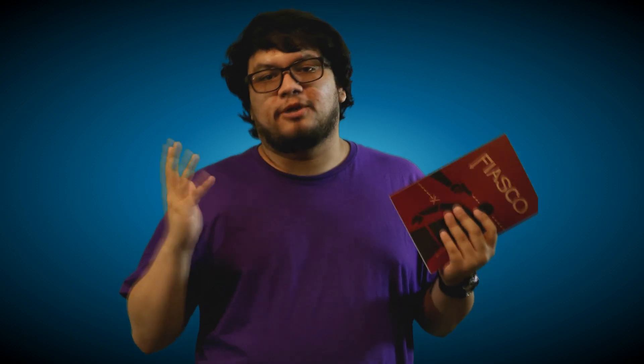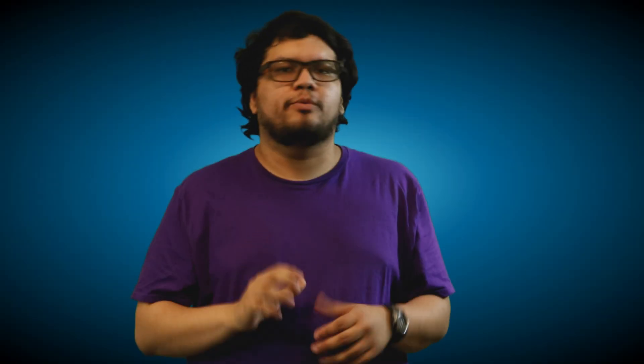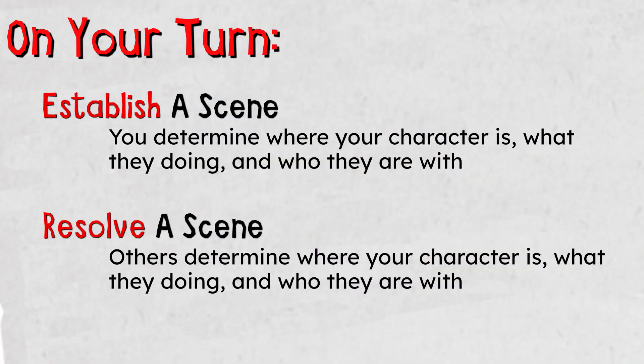Once character creation is done, everyone writes their character names, puts the dice back in a big pile, and starts with whoever grew up in the smallest town. On your turn you do one of two things: you can establish a scene — telling where your character is, what they're doing, and who's with them — or you can resolve a scene, where someone else at the table sets up those details. Typically the scene drives your character closer to fulfilling their need or moves the plot forward. You'll roleplay your characters talking to each other, and at times someone may need to play a minor character.